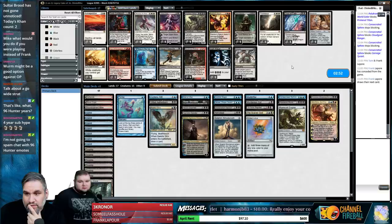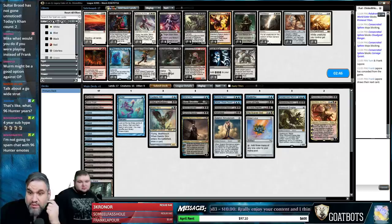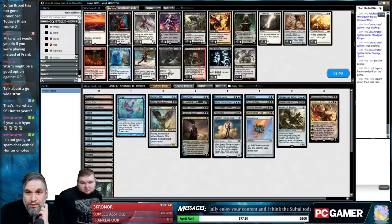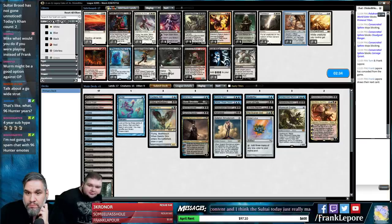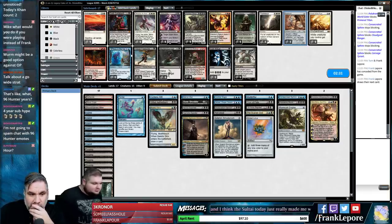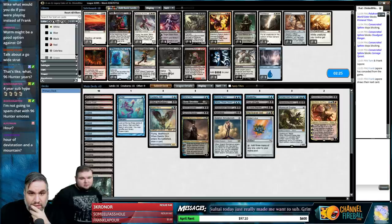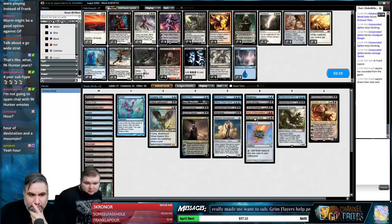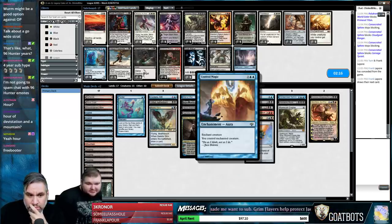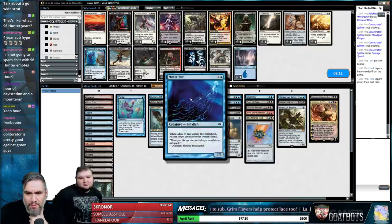We're dead — bringing in Crux of Fate and Massacre Worm. I'll take out Duplicant — a one-of isn't really going to do much — and Murderous Cut. They didn't have many single targets we really wanted to kill; we still have Necrotol and Bone Shredder for those moments. We should bring in Hour of Devastation too, especially for planeswalkers. Take out one Island, add a Mountain.